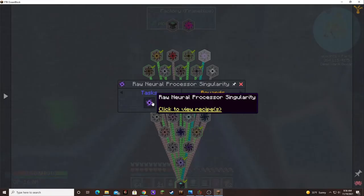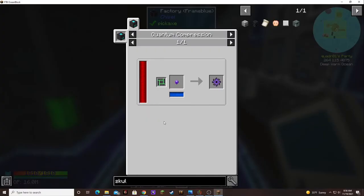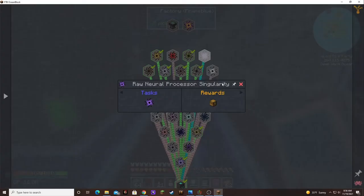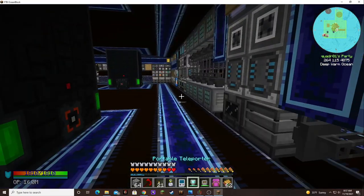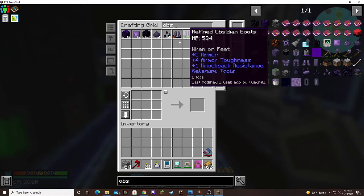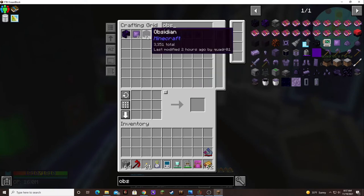We were looking at the raw neural processor singularity — 1,500 of those. We have the obsidian; I remember checking. But we're going to have to increase production of obsidian. I've had that one plant making seeds for obsidian this entire time and all I have is 3,000 obsidian — which is enough for its singularity, but just barely.